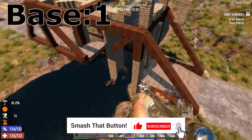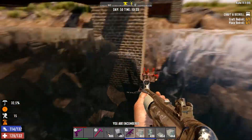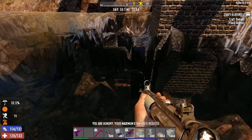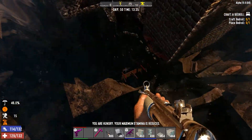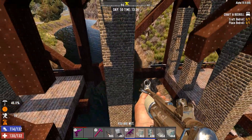For base number one, it's built on top of a broken down bridge. I have put some spikes in the water so that when the zombies fall from the top they fall into the water into the spikes. I've also dug a little bit under the spikes in case they fall deep and get stuck.